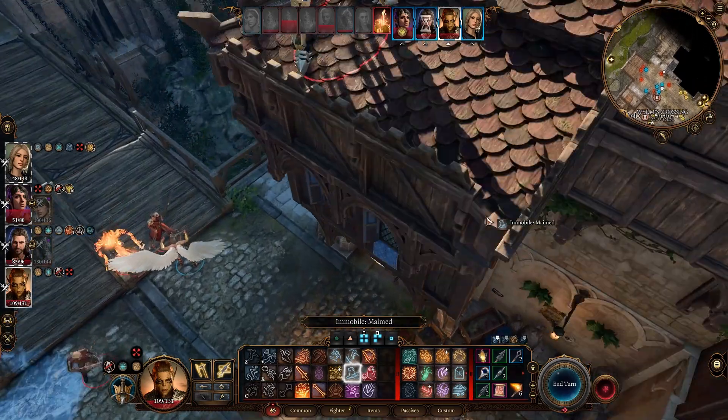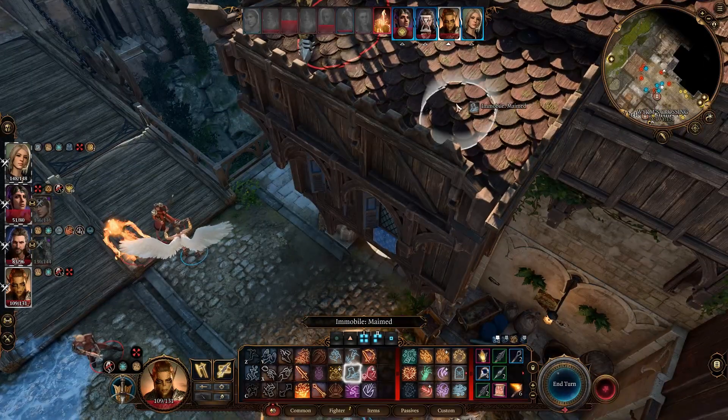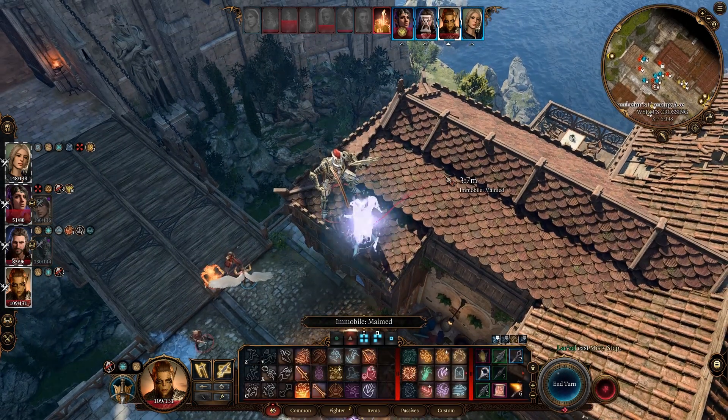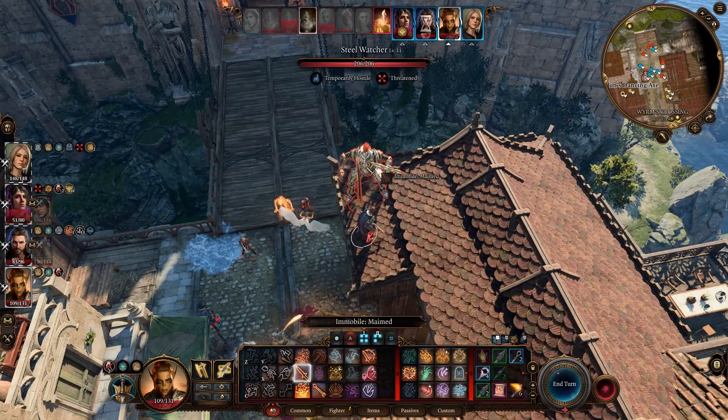Something else it works well against is when you get immobilized. A lot of times the frightening condition, or just being immobilized in general, can be very annoying, especially when you're a fighter. You can use Misty Step to kind of negate that effect by teleporting next to the enemy and then still striking them.